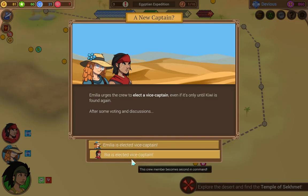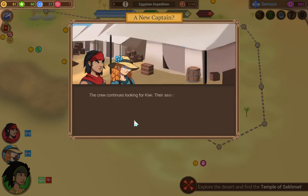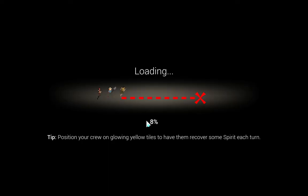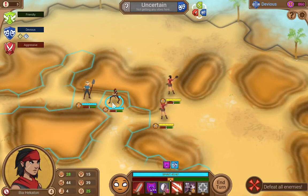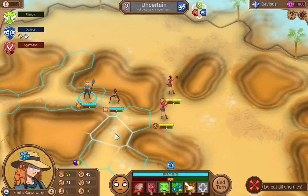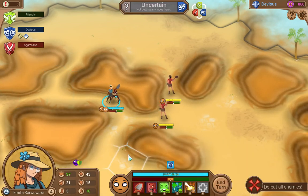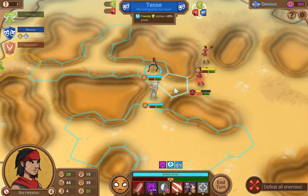This I think is going to give us the chance to give Bia another athlete perk. So we can have her get athlete tenacious — good. The crew continues looking for Kiwi, which leads them to a British excavation site. So we do a two-person encounter fight with these guys. They're devious, so we don't want to start aggressive at least.